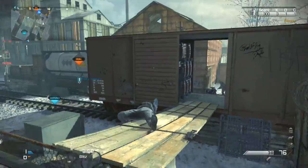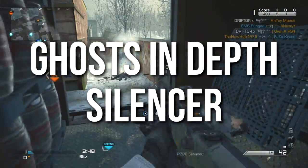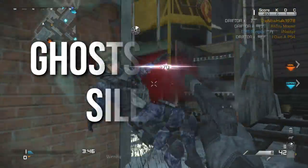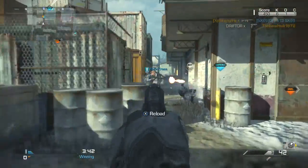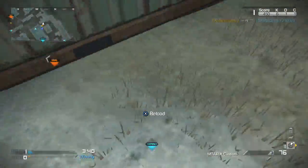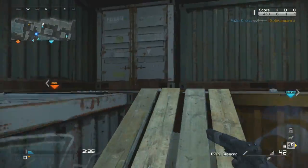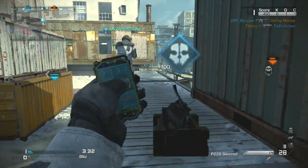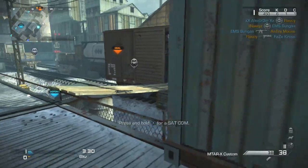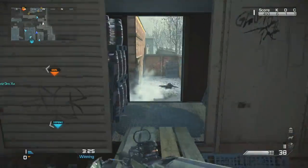Hey guys, Drifter here, welcome to Ghosts In Depth. In today's episode we're going to be talking about the Silencer. The Silencer has a relatively simple mechanic in this game, thankfully, so it's not going to be a very long episode, but it is an important episode to get done early in the game cycle so there's no misinformation about the attachment. The gameplay you're going to see is me using the MTAR-X on the map Freight. I'm playing Blitz, I get off to a rough start, but I'm only going to show my good spree because it's a shorter episode, and I do attribute my success on this map to the Silencer attachment and Off the Grid, which allows me to play stealthily.